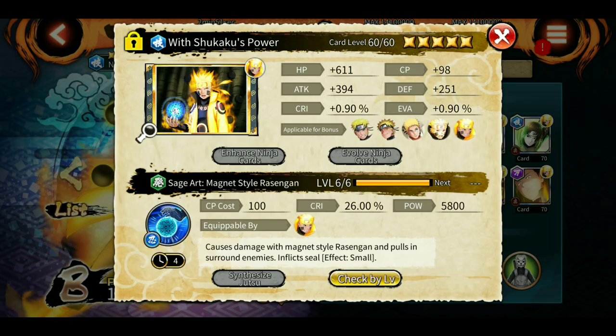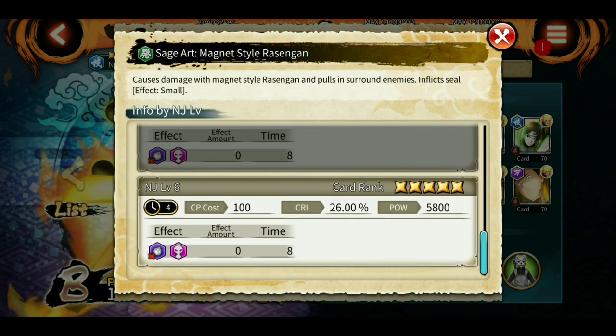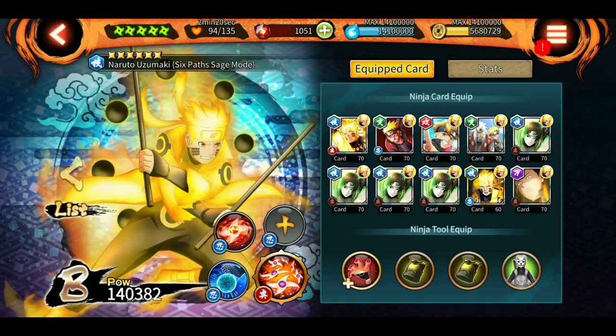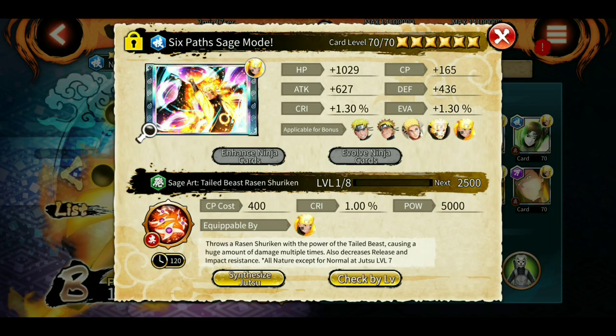The Magnet Style Racing Gun pulls in enemies and inflicts seal. Seal isn't guaranteed — roughly 5-6 out of 10 uses land it — but the seal lasts eight seconds, which is huge. If you manage to seal the enemy you can easily defeat them.